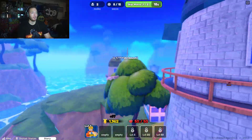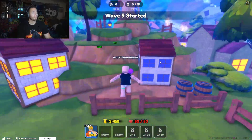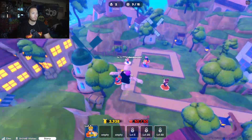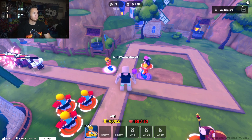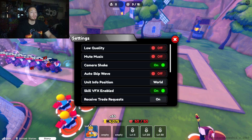It's only 15 waves, which is nice, and it tells you how many mobs there are. You can also — top left, those three dots — you can change your settings and stuff. Oh, I didn't even notice that. Let's see what we have here — settings.